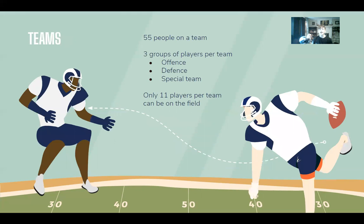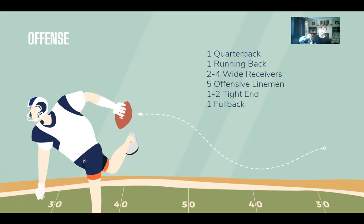A football team has three groups of players: offense — the people with the ball; defense — the people trying to stop the offense and defend their goal; and special teams — the people on the field whenever players are kicking the football. There are a total of 55 players on the football team. The offensive positions are one quarterback, one running back, two to four wide receivers, five offensive linemen, one or two tight ends, and one fullback. The quarterback throws the ball. The running back runs and catches the ball. The wide receiver catches the ball. The offensive linemen keep the defense at bay. The tight end guards the offense and catches the ball. The fullback runs with and guards the offense.